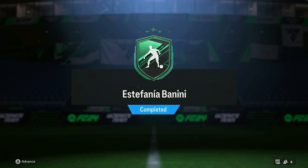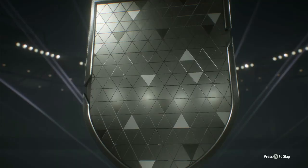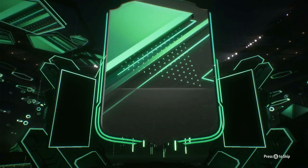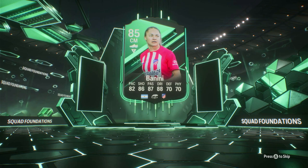Hello everyone and welcome to my Stefania Bonini SBC review. It looks like EA are going to start dropping some fairly priced SBCs now because their past SBCs, at least the past three, have been greatly overpriced. Like De Bruyne overpriced, Agpom overpriced, Madison was fairly priced, but you can get similar solid players for less coin value. But Bonini looks really well priced.